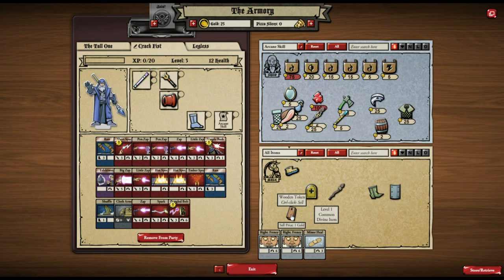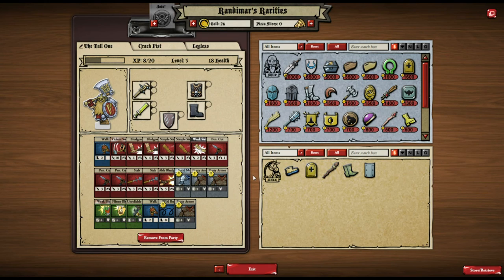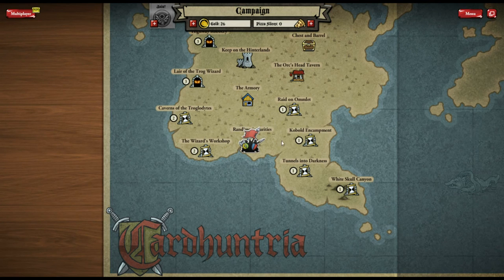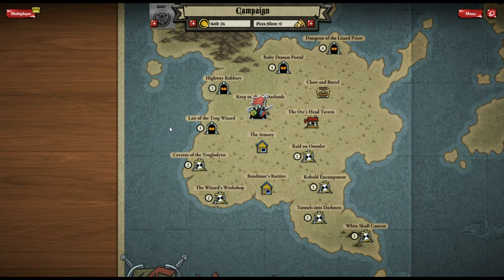With items, the normal shop restocks daily and the rare shop restocks weekly — it has epic items I can't yet afford. The same applies to dungeons: I can't replay those I've already completed today. You also have your own home where you can access your full collection and go through your inventory.